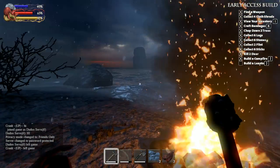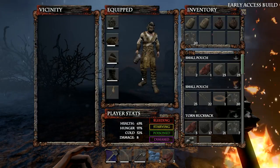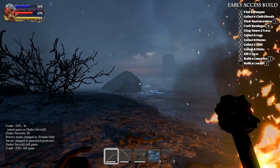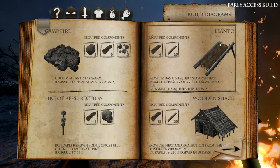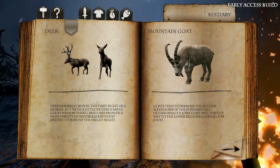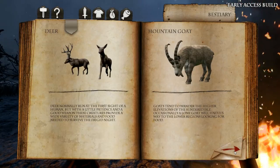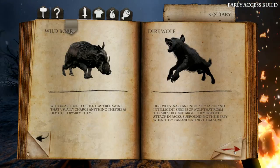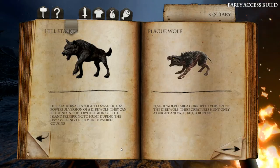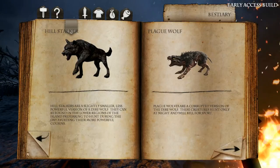I thought I had that set, but apparently I didn't. I got a bunch of stuff. There's critters — there's a mountain goat now. Of course there's a boar, and there's a wolf. A hill stalker — wow, I don't remember seeing a hill stalker before. The plague wolf — that's a nasty one. A spirit wolf? I don't remember a spirit wolf either. There are different skeletons too — I remember him. They'll beat your ass if you ain't got armor.